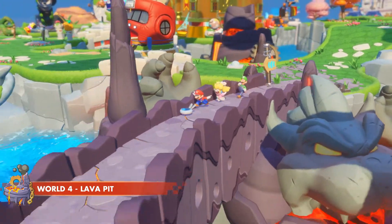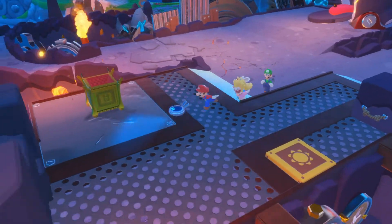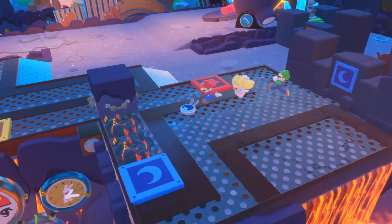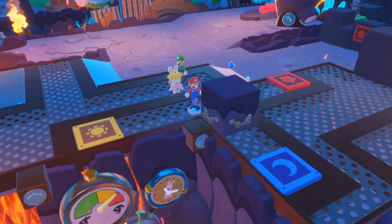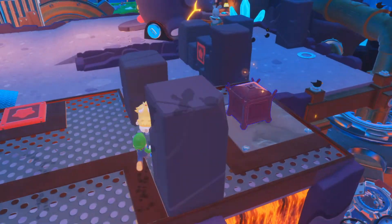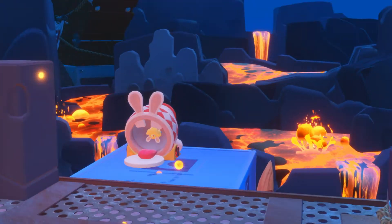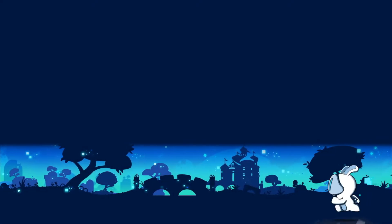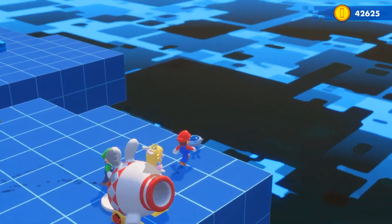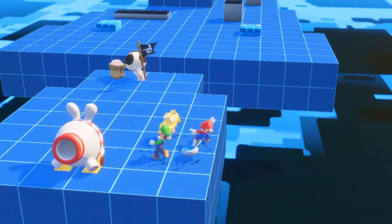Hello, welcome back to Mario and the Rabbids Kingdom Battle with me and Niddy. Last time we finished mostly the story of the base game. Now it's all about going back into the fourth world, getting the secret level and stuff. There's even a cannon here, and we get Spawny as a collectible 3D figure. We have a couple of things we couldn't access yet in World 4, and then it's just working on completion. Afterwards we still have the DLC to go through.